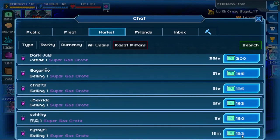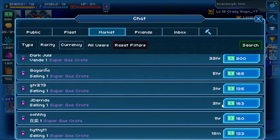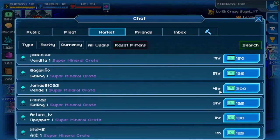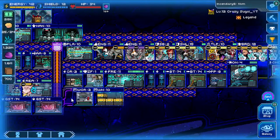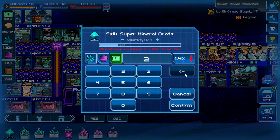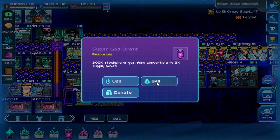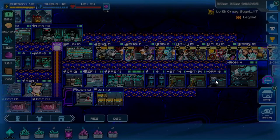Now I go to the market and look at the super gas crate. The cheapest one on the market is selling at 133, so I'm going to post mine at 130, maybe 135 — maybe I'll get lucky. And for the super mineral crate, there's one up for 125. Someone must have known I was doing this video. So I'm going to match that price at 125 and post my mineral crates at 125 bucks. And our super gas crates — we have five of those — at 135 bucks. Hopefully I'll get a sale on both.